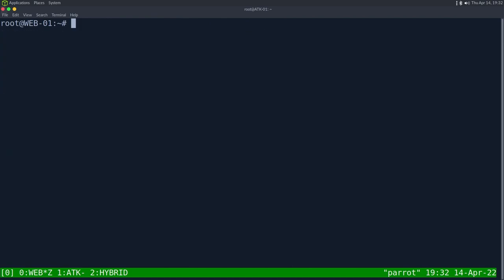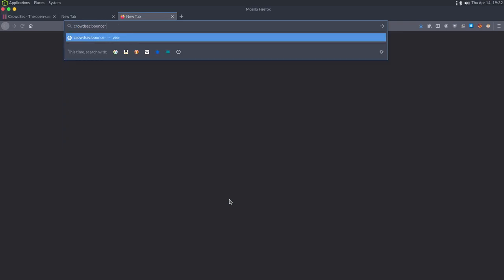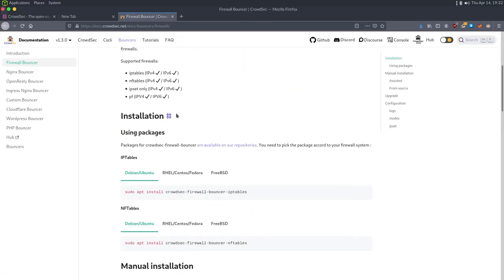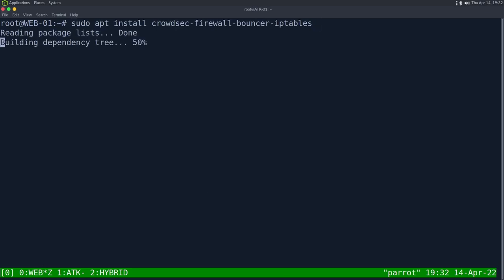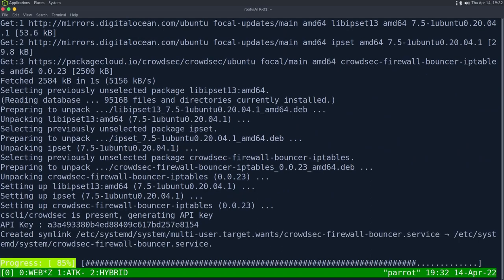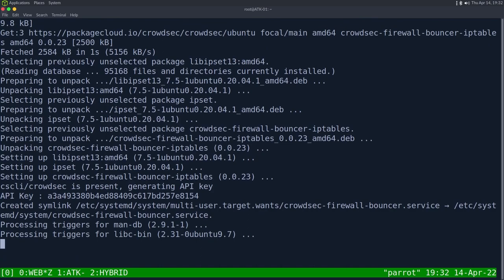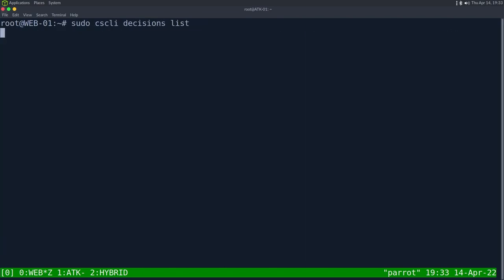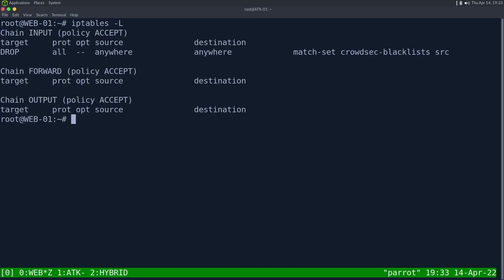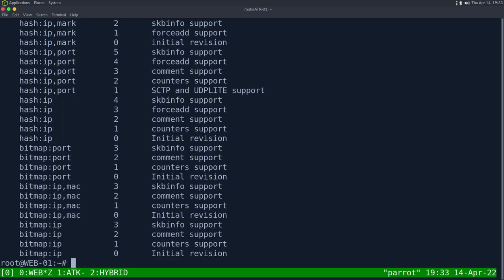Let's go and install the bouncer. Googling 'crowdsec bouncer' gets us to the documentation — it's a simple apt install for the iptables bouncer. We install it and, after restarting, we can see it's already blocking: trying to SSH to the port now fails. Looking at 'iptables -l', we see an input chain that drops packets matching the CrowdSec blacklist source using ipset.